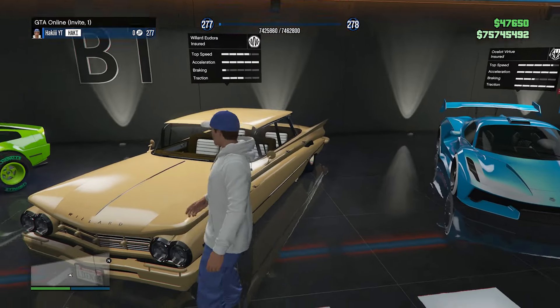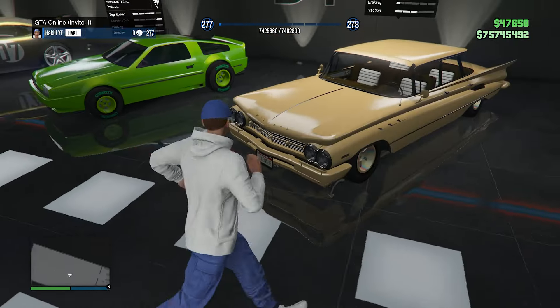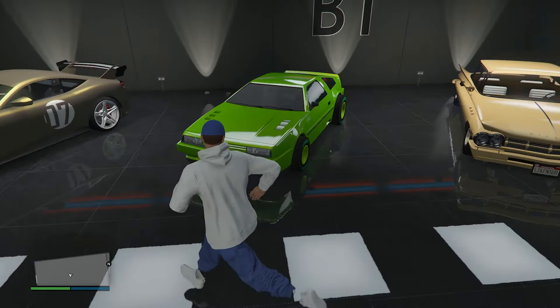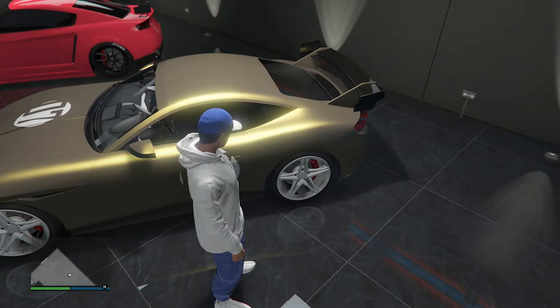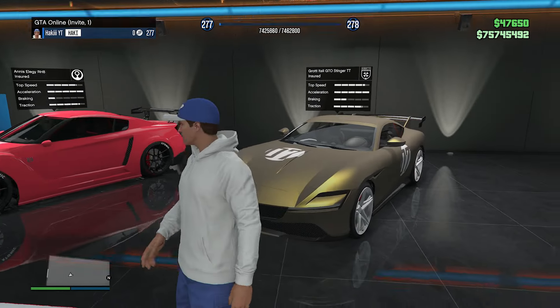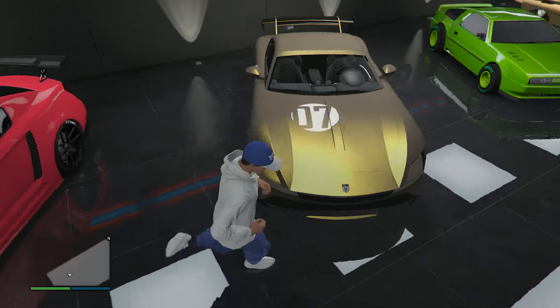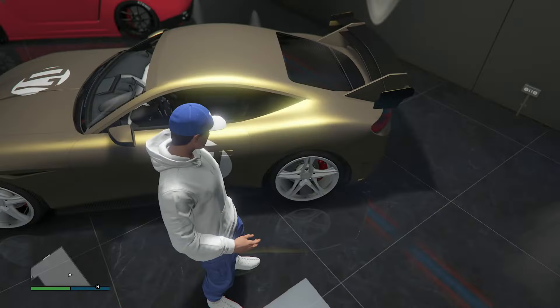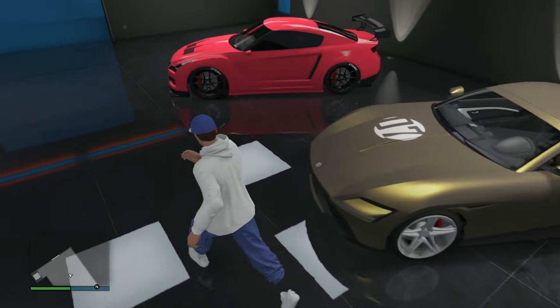Then we have the Eudora. It's got the F1 wheels on there with the tan paint job — a nice and classic look on that one. A Deluxo with an all-green paint job with F1 wheels. Then we have this beautiful gold and white type combo on the Stinger TT. This is one of my favorite cars in the game now. It definitely looks pretty clean with the pearlescent on it, gives it a nice shine. It's got the 07 on the livery and the wheels look nice.